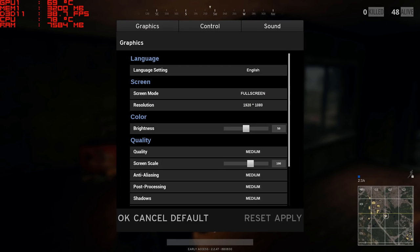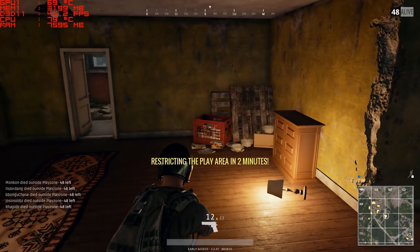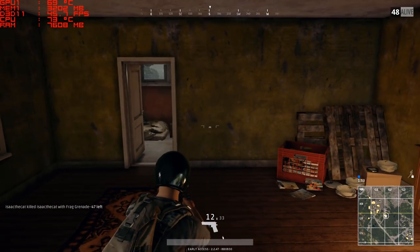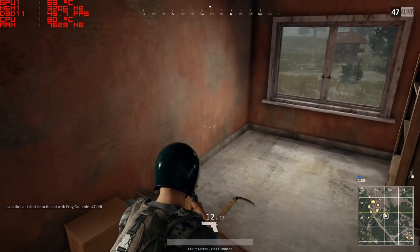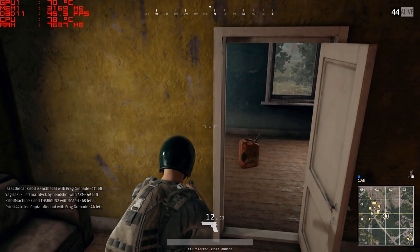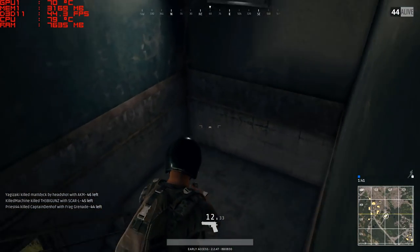I have this on 1080p on the medium preset, and motion blur is off. Screen scale is at 100 — that's another thing you can mess with if you wish to get a little bit better frame rate. MSI Afterburner is running in the upper left-hand corner. You're going to see we're averaging about 45 frames per second right now indoors. This game jumps around from anywhere from like 30 to 35 frames a second all the way up into the 50s, depending on what you're doing on this medium preset.